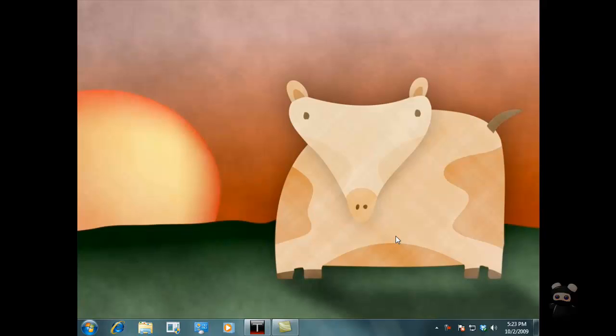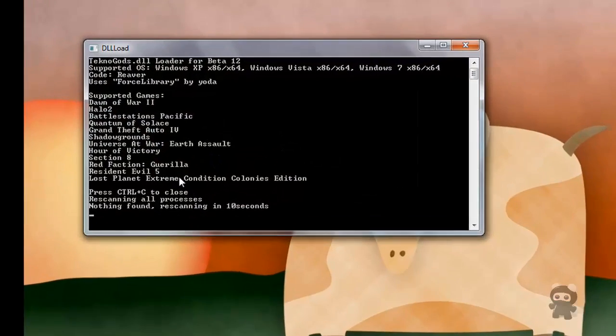You can sort of think of it as a proof of concept or maybe as a how-to. All you really need to do is: one, install the game, obviously. Second of all, get the Technogods Beta 12. As of today it is number 12, but in the future it could be 13, 14, 15. Just go to Technogods.com, download the latest patch file there. And then all you need to do is basically run it, and it will look like this screen here.